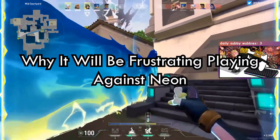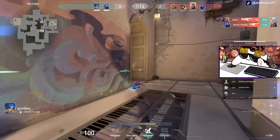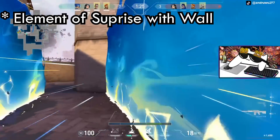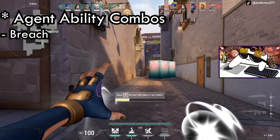Why it would be frustrating playing against Neon. After playing against Neon for over 20 plus games, I can see that many players may have issues playing against her. This is due to her fast movement, having the element of surprise when she pops out of a wall, and the various potential agent combos with, for example, Breach, Yoru, and Skye.